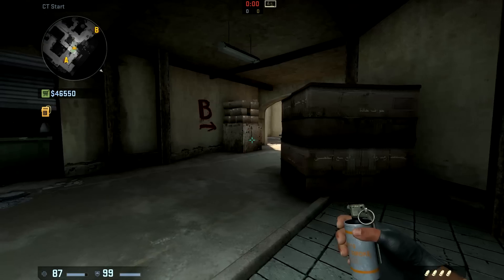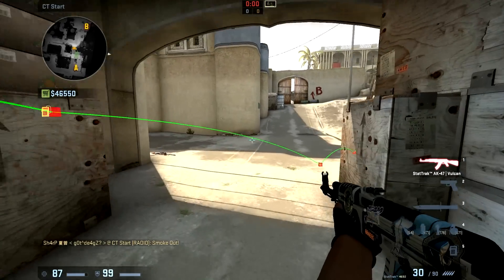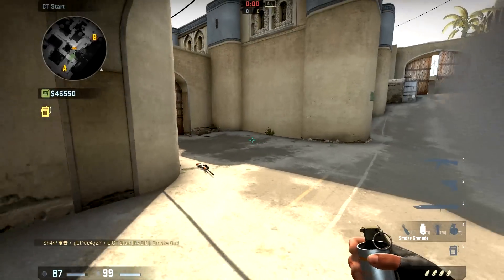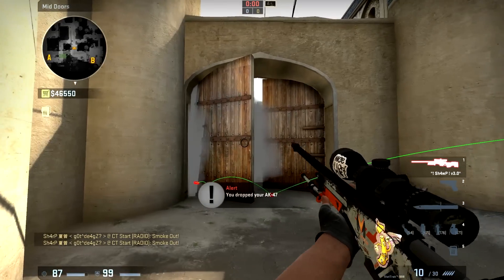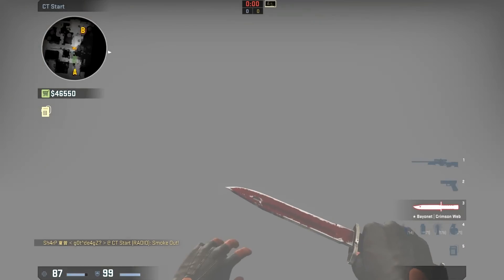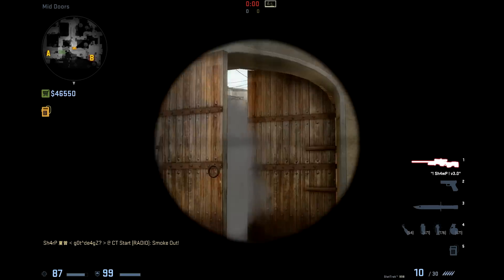First of all, let's say you spawn CT spawn. Throw that smoke on the box right here to cross in the smoke right there. You don't want to smoke the doors like this, because you block the view of your AWPer and you can't see anything. So you want to make sure you throw it right there so you can cross in it, and you still have a gap for your AWPer to snipe mid.